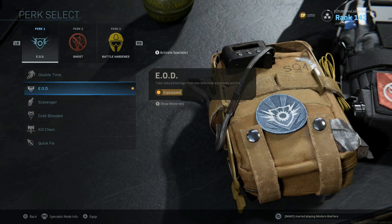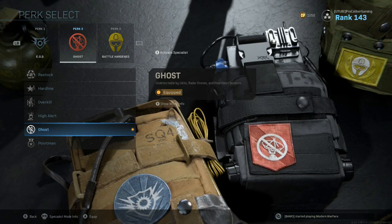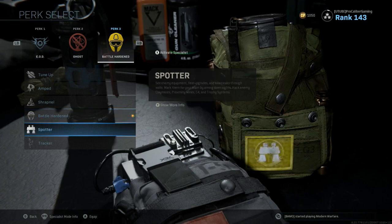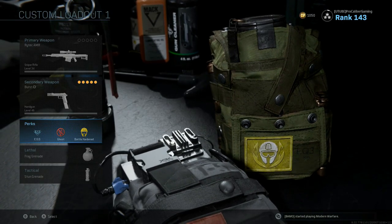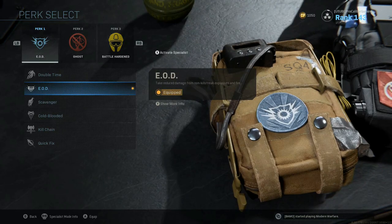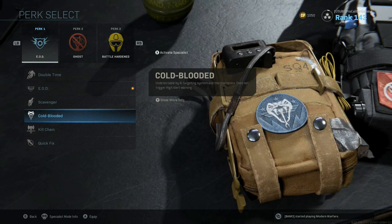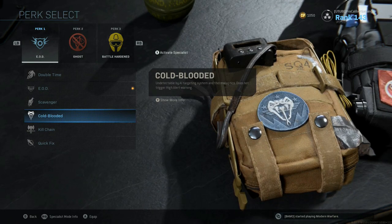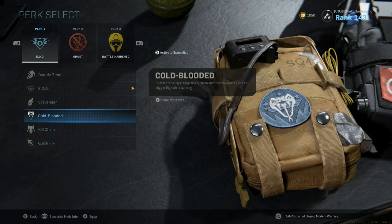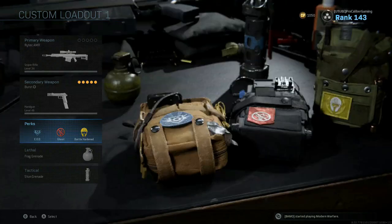You've got three perk options. I typically always stay with EOD or Cold-Blooded for perk one. For perk two, I go Ghost or Hardline. For perk three, I switch between Tune-Up, Amped, and Battle-Hardened. Those have been the best and most consistent perks for various game modes, and I haven't found myself needing to deviate beyond those for any reason across every game mode in this game.